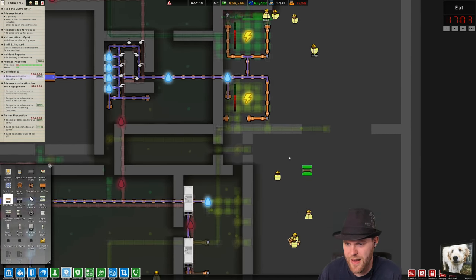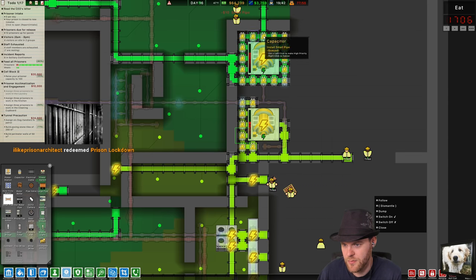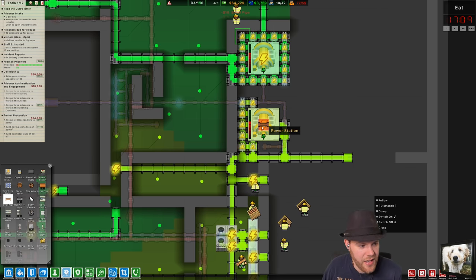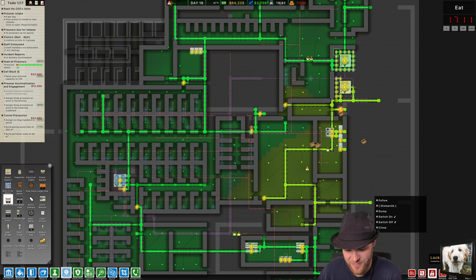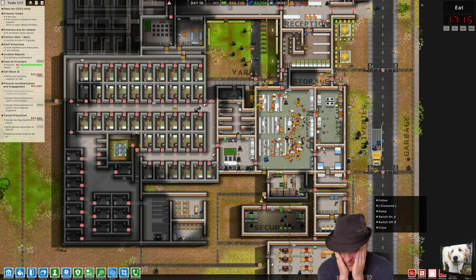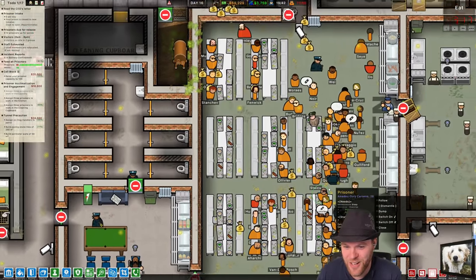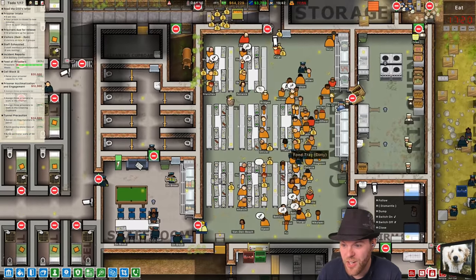I need the sprinklers in place so I can satisfy this — get built. Prison Architect claims prison lockdown — great. Lockdown. They're in the canteen — you locked everybody in the canteen. Oh no, there's only two guards in there.